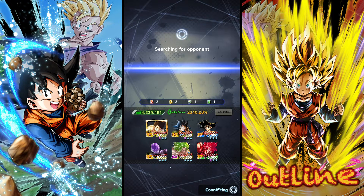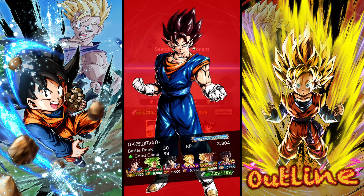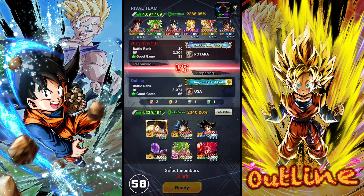Here we go for our second match — hopefully it'll not be as laggy as the first one. I think this team is really fun; you get a whole lot of ki when you switch out. The only real thing you're missing is a lot of card draw speed on the other two characters, but Kid Goku does have card draw speed.